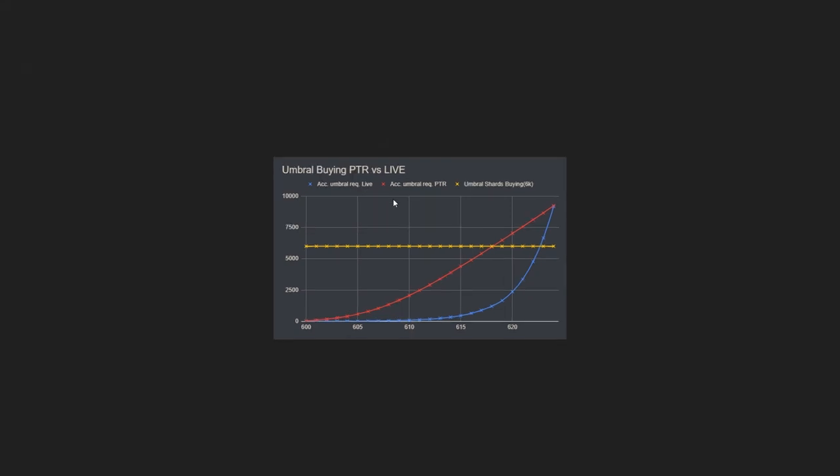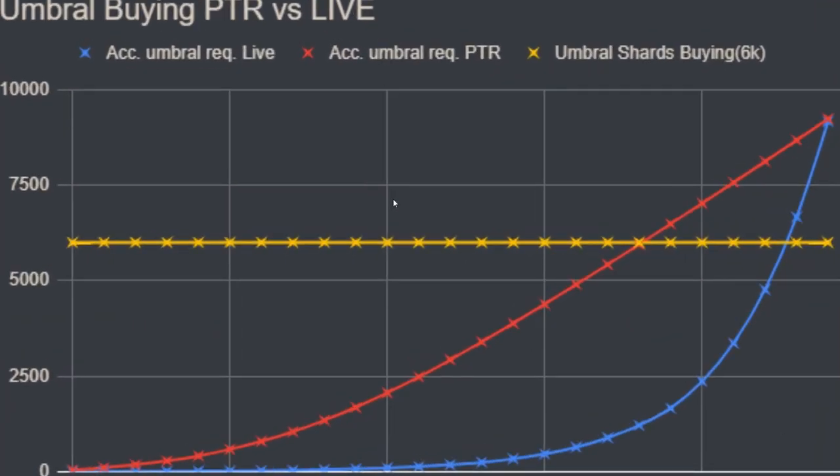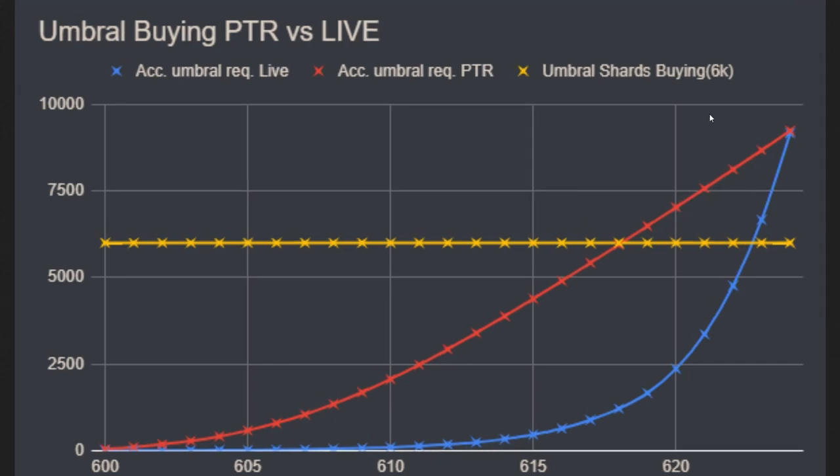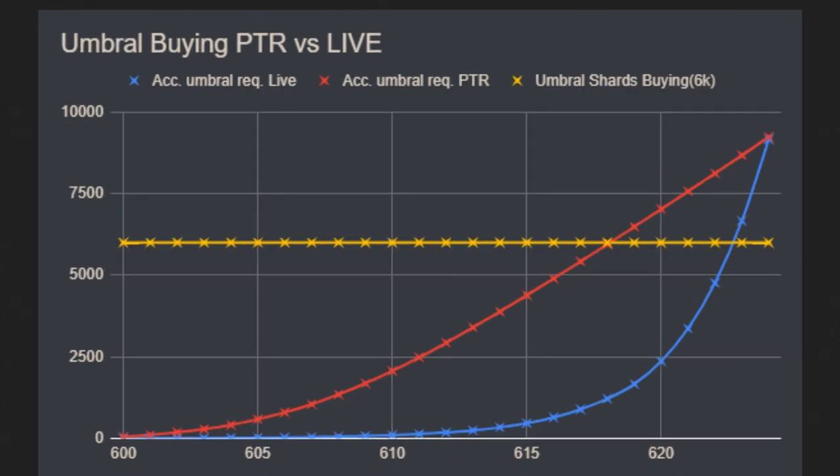The big thing to look at here is the Umbral buying PTR versus live. A lot of people are buying 6,000 Umbral Shards for about 15K gold — that seems to be the ongoing price. The blue is live, red is PTR, and yellow is the Umbral Shards buying rate. Live right now, you're going to spend pretty much nothing until about 620 — you can spend 2,500 shards to get a piece of gear or a weapon to 620. That's very, very cheap. But on the PTR, it's going to cost you about 7,000 Umbral Shards — a huge, huge increase. The increases are much, much lower from 620 to 625.